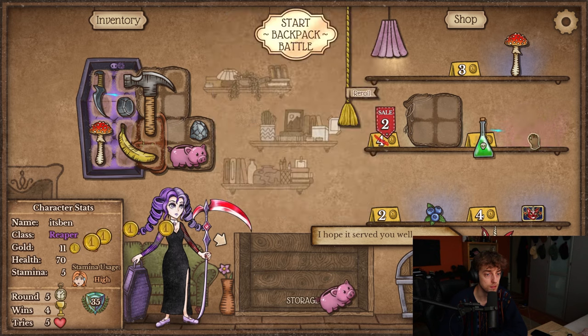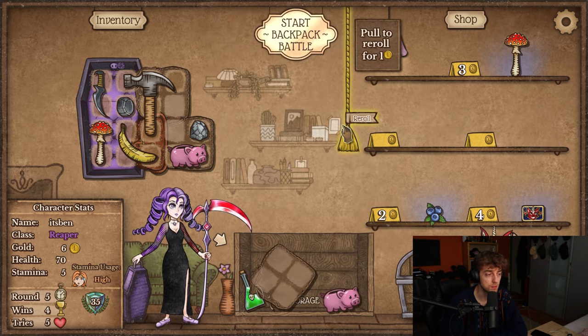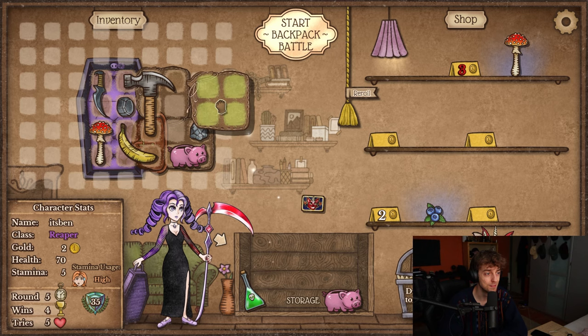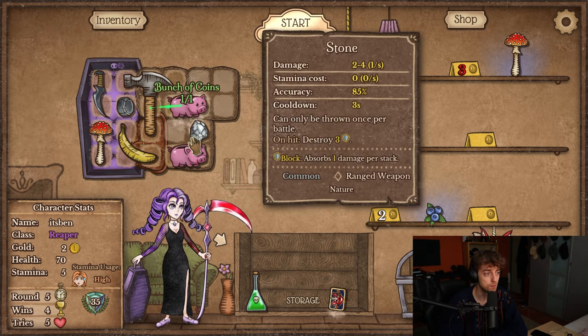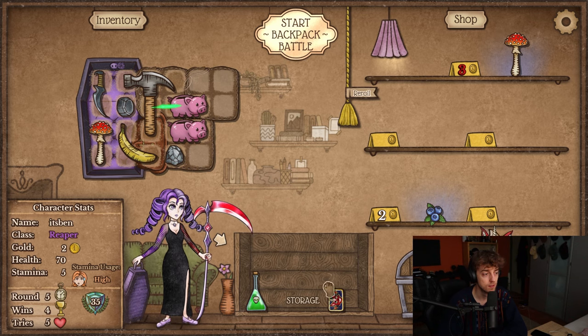There we go. I want this — this. Another mushroom, I think I'm skipping that. There's also a customer card. I'm pretty rich right now with the amount of pigs I have, so probably worth. I'll smash both of them — wait, I can only smash one though.